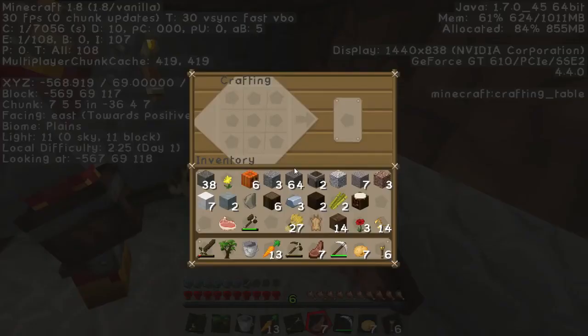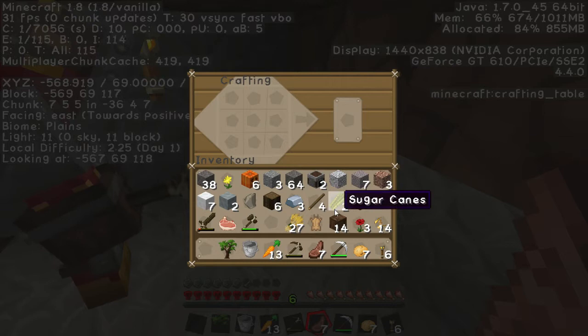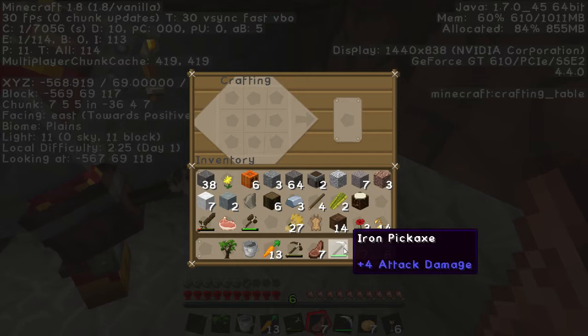I should probably get a better weapon than a wooden sword though. I would say so. I've got three pieces of iron left — we can save it for an extra pickaxe or use it on an axe or a sword.